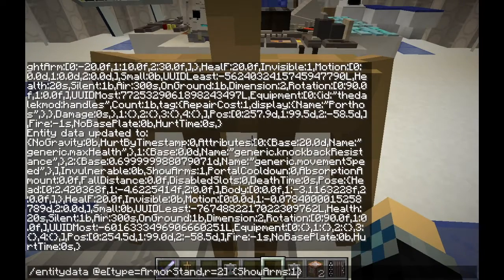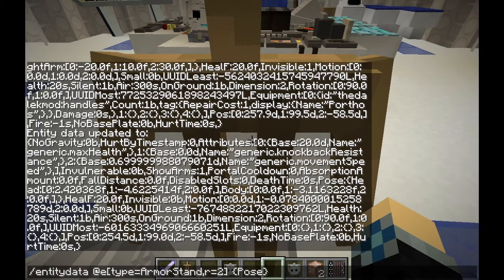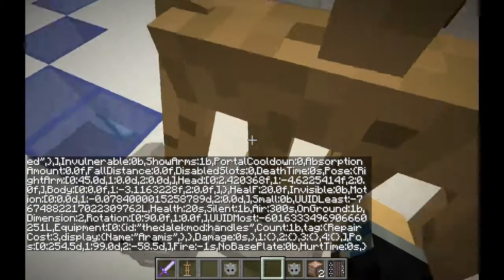The first thing we need to use is the pose tag — this is a very important tag. So it's pose colon, then open and close some curly brackets. Inside them we use the right arm. We can pose the head, the body, the legs, and both the right and left arms. Since the left arm isn't holding anything we don't need to worry about it, but you can pose it for armor stand statues. For the right arm: type right arm colon, open and close square brackets. Inside them we type out our angles — this rotates it on the x-axis, y-axis, and z-axis. For a 45 degree angle, type 45.0, then comma 0.0 for the other values. Hitting enter should rotate the arm to 45 degrees.